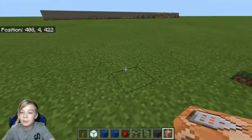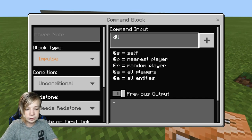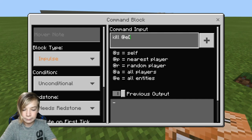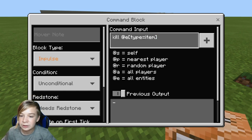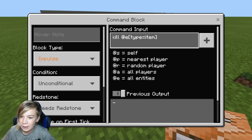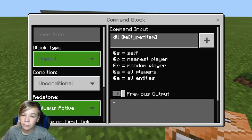What you want to do — just go anywhere, get a command block, and type in: kill @e[type=item]. Set it to repeat and always active. When you turn it on, there will be no lapis blocks dropping.